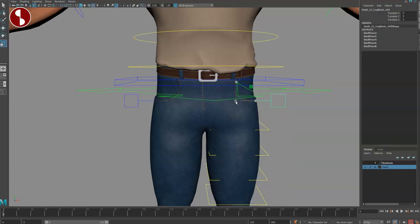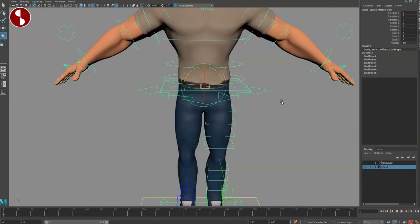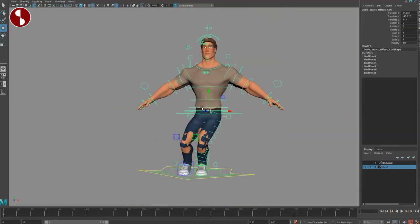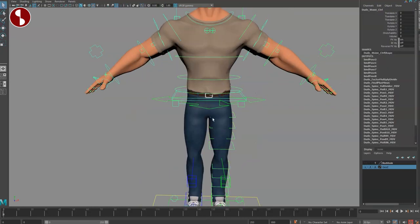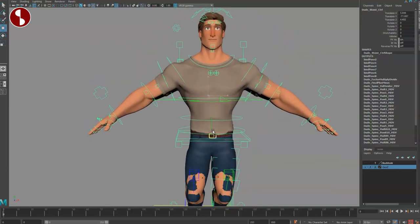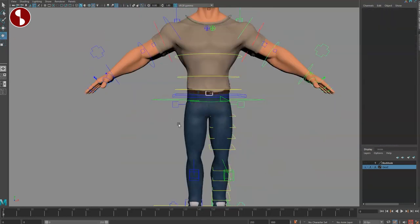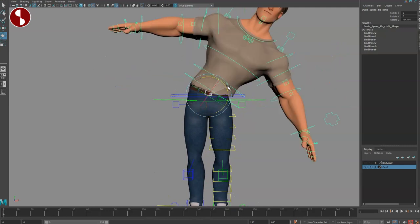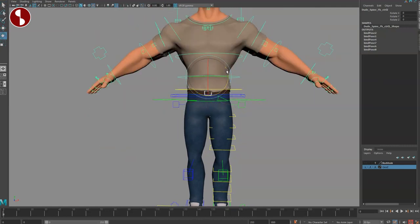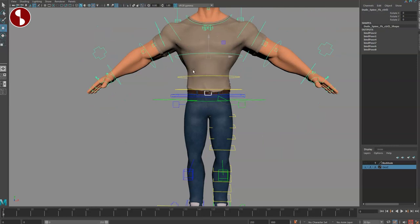Going up, as with pretty much every rig, you have a side controller to move things around — this is purely translate, no scale or rotate, just for reshaping. The bigger controller is your offset waist control, which functions somewhat like a root control. Then one up is the actual waist control. With the offset, you get another version to pivot from the waist, which is very cool. Going one up gives you the chest control, and another up gives you another chest control — just rotation, no scale or translate.